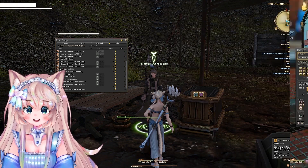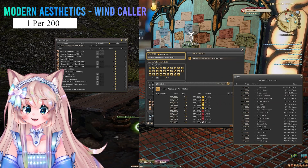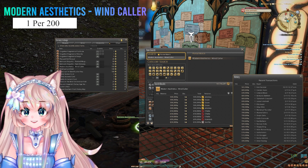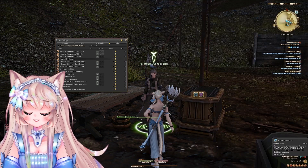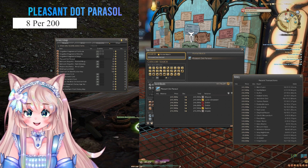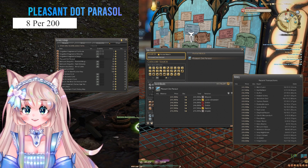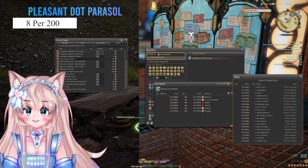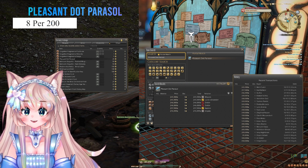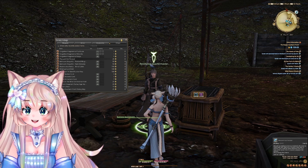The next item is the Modern Aesthetics Wind Collar. It is a hairstyle that's extremely popular, and for 150 Bozja Clusters, you can buy 1 per 200 Clusters. The next item is the Pleasant Dot Parasol. You can get 8 Parasols per 200 Bozja Clusters, and 1 goes for 245,000 gil. It's not bought as often as the rest, but still quite often. I wouldn't buy 8 at a time — just one, sell it, buy another, put it up, and so on.